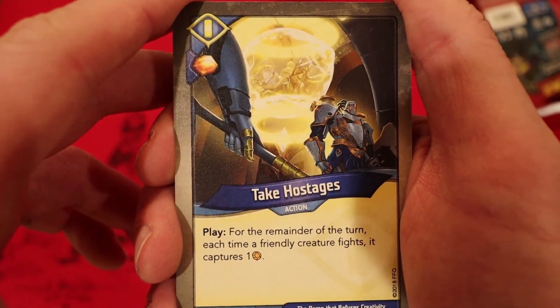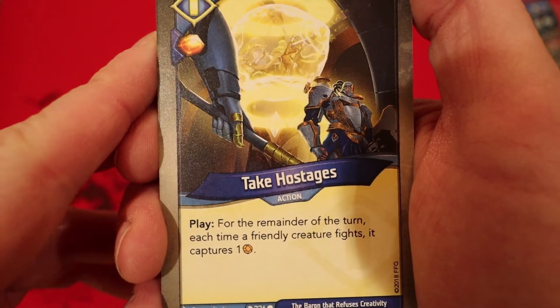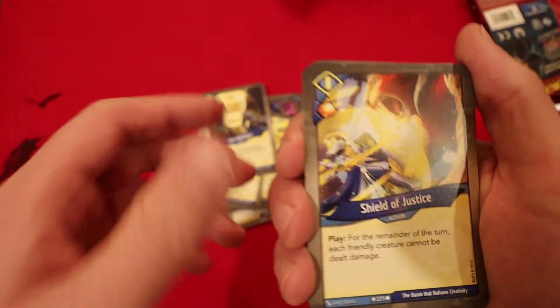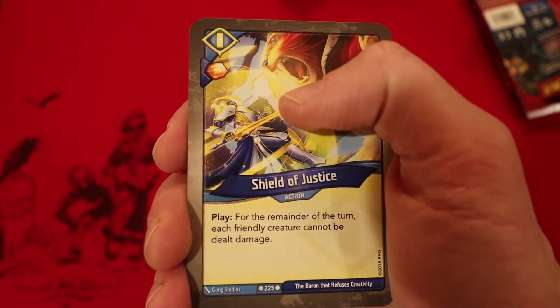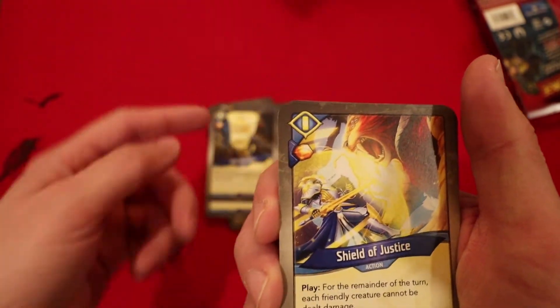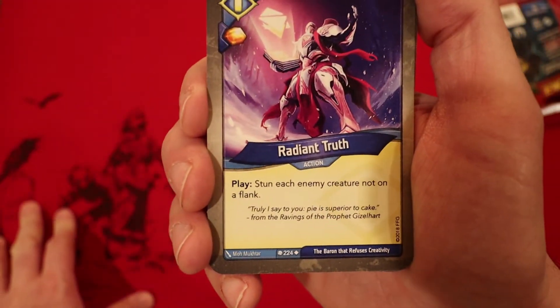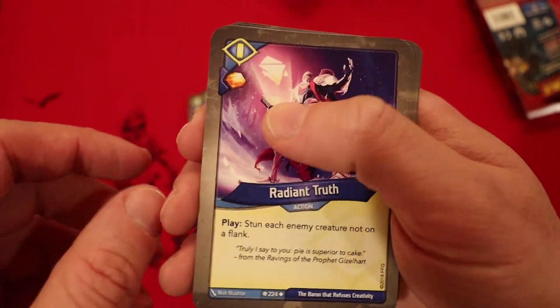Take Hostages: Amber whenever you play it — there is a lot of Amber in this deck. For the remainder of the turn, each time a friendly creature fights it captures one Amber. That's awesome with how many Sanctum creatures we have. Shield of Justice: for the remainder of the turn each friendly creature cannot be dealt damage, and you get an Amber. So we have both that and the artifact in here. I like the artifact a little bit more since it gives the Amber anyway, but it's cool to have that second effect. Radiant Truth: Amber whenever you play it, stun each enemy creature not on a flank. Very good — two of those.